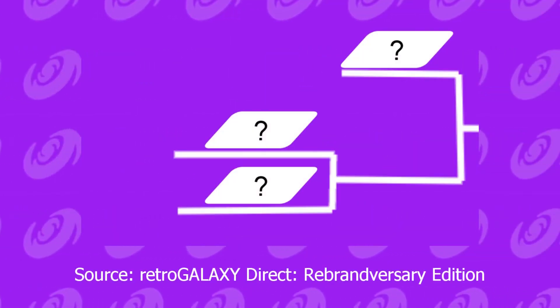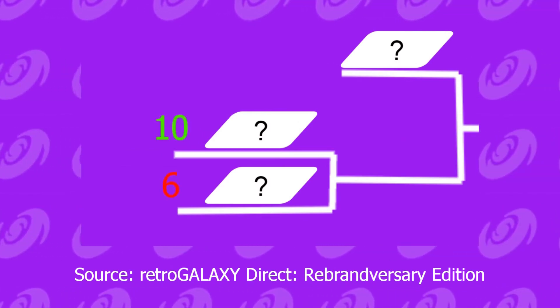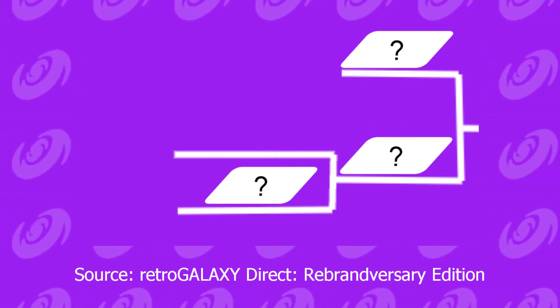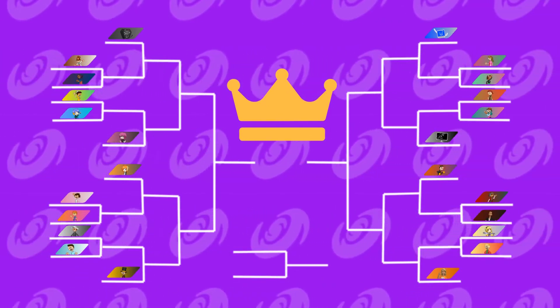Here's how the Knockout Phase works. Each match, you will have to vote for the person you want to advance. The person that has the most votes will advance to the next round, and it will go on until we have a winner. Here's the bracket for the Retro Tournament Classic Knockout Phase.